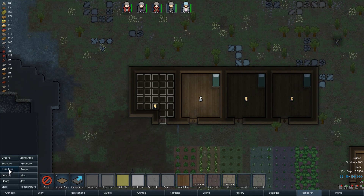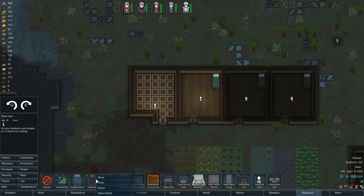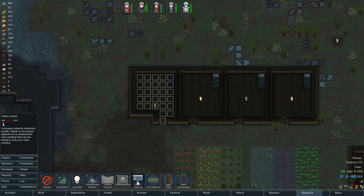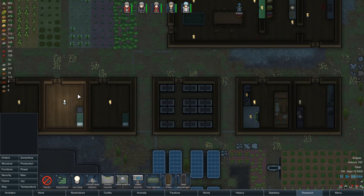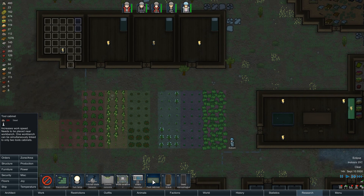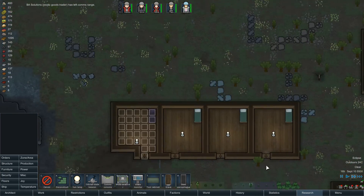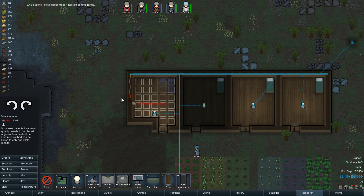Wood bed — put it there. We put a vitals monitor here. Only one medical bed can be linked. I can put this down with our research table, and this can go down here. Let's put the vitals monitor here next to the hospital bed.